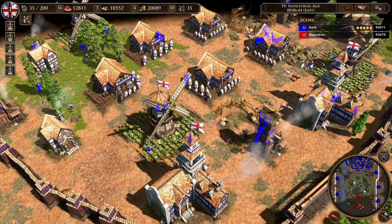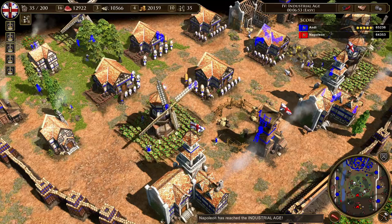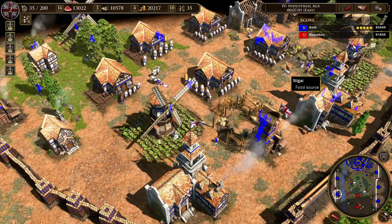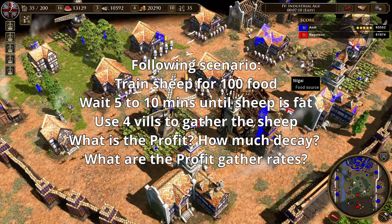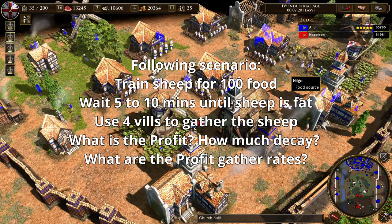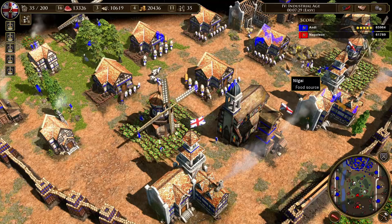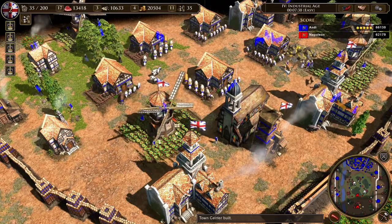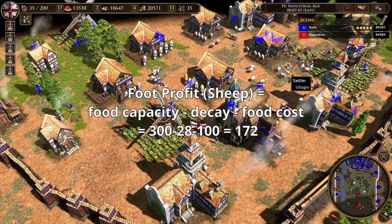For this analysis, I assume gathering food from a single livestock always with four villagers. With more villagers you get less decay, but they can start bumping into each other or kill more than one sheep at once. For sheep: you spend 100 food, wait around 5 minutes, then send four villagers to gather it. They take 38 seconds without upgrades, during which 28 food decays. So your profit is 300 food minus 100 food spent minus 28 food decayed, giving a profit of 172 food per sheep.